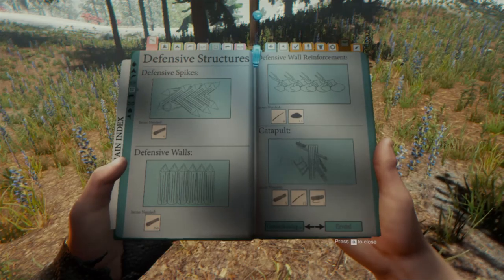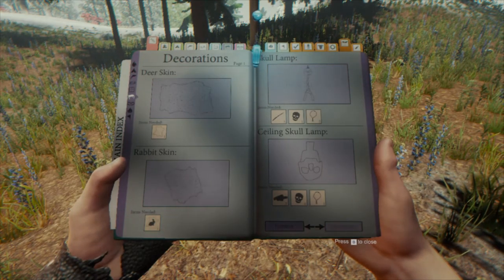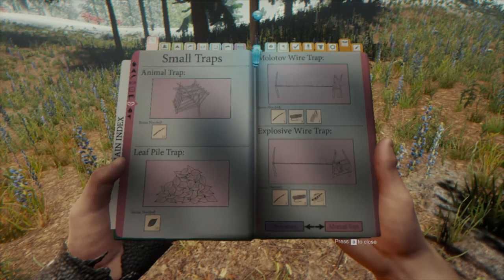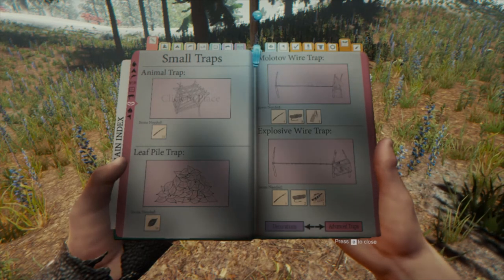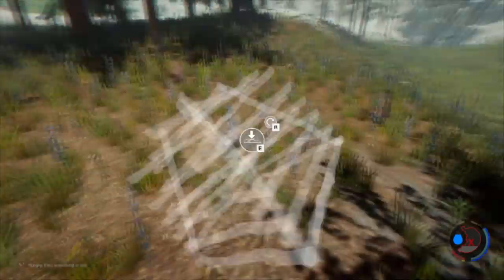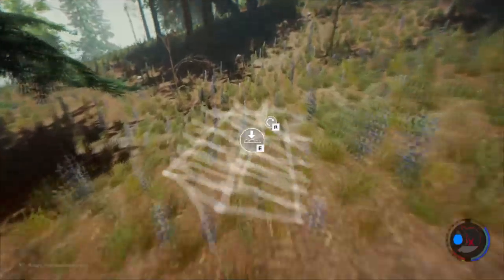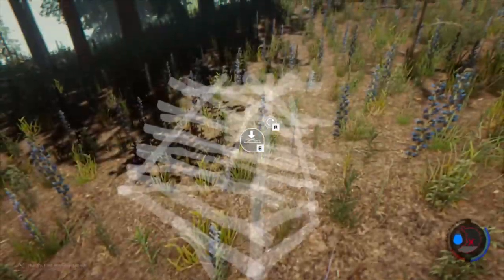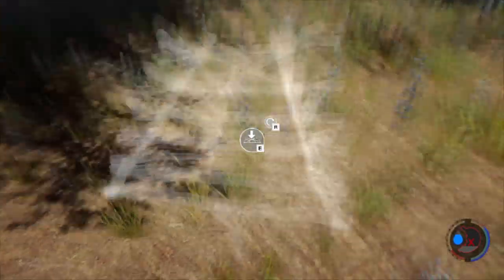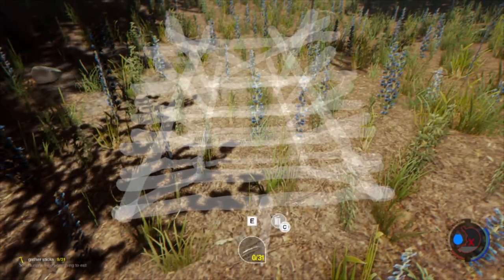Custom buildings, defending structures — nope. Furniture — no. Decorative — no. Small traps. Maybe I should build an animal trap, and I think I will build it over here. I don't know if the animals here pass through. So it's more a try than anything else.